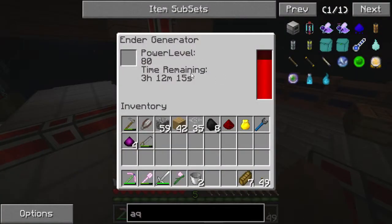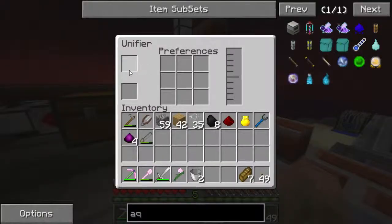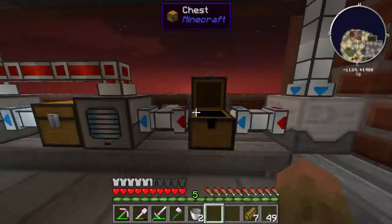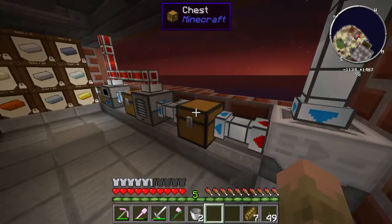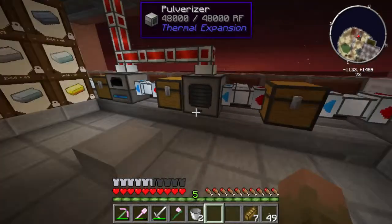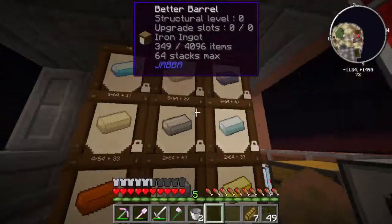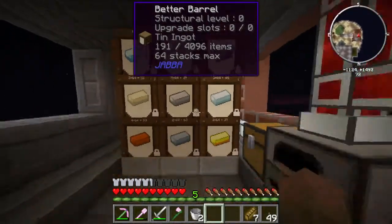This is how I'm getting power — I'm using enderpearls, endergenerators. This gets unified because you can't actually pulverize ex nihilo blocks into pulverized ore, and then that gets cooked and turned into this.